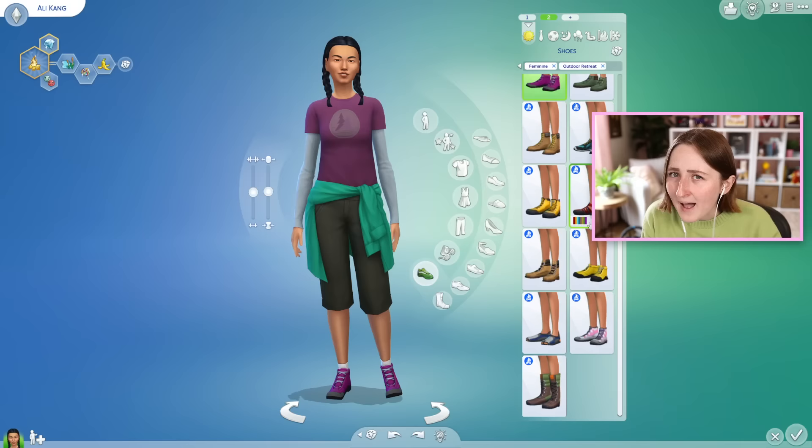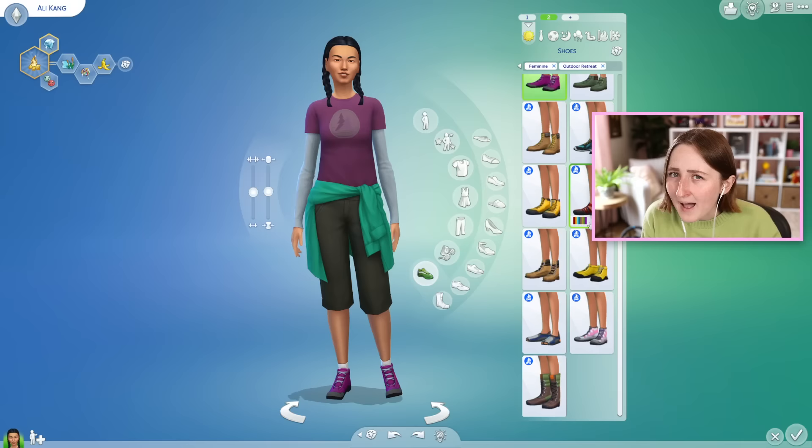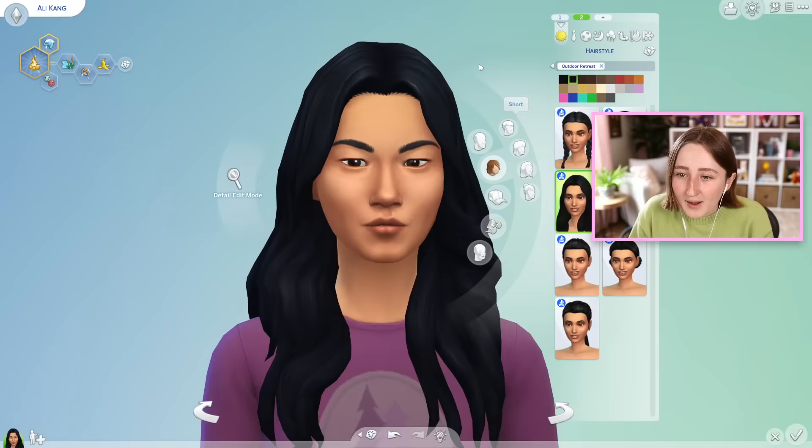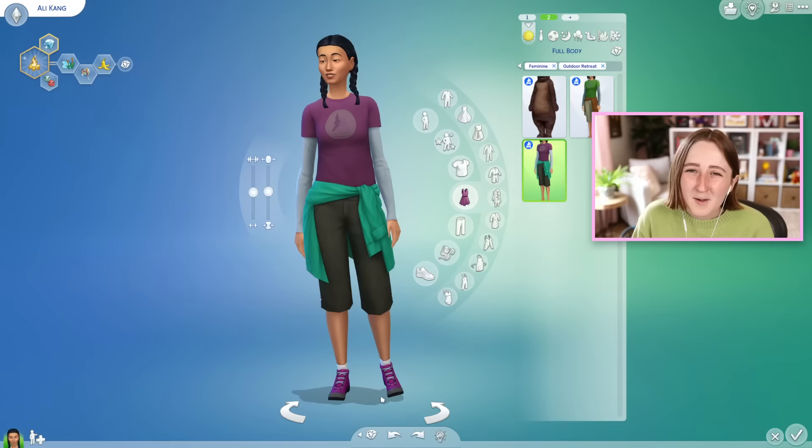We got so many new sneakers. The packs that come out these days maybe have one or two pairs of shoes. Outdoor Retreat has so many — there's like more than a full page. And at the time, these new hairs were a game changer because we only had the base game hairs. This was the first time we got any new hairs, and I remember being absolutely obsessed with this one. I also still really like this ponytail a lot, but I used to use these hairs on every Sim because we didn't have that many hair options.